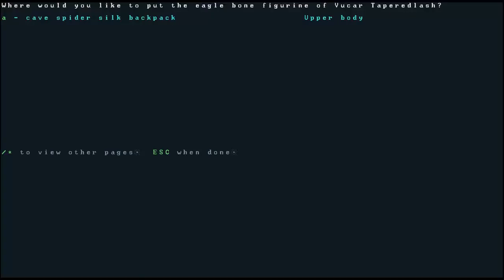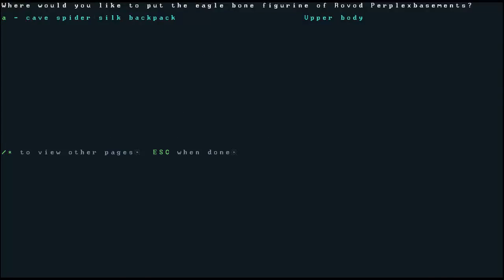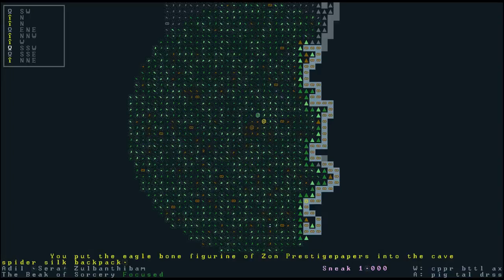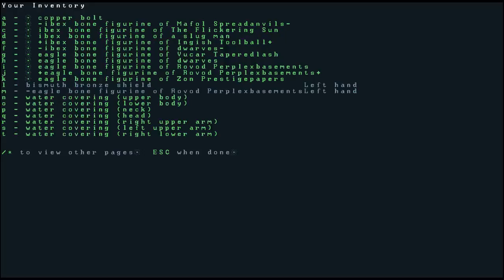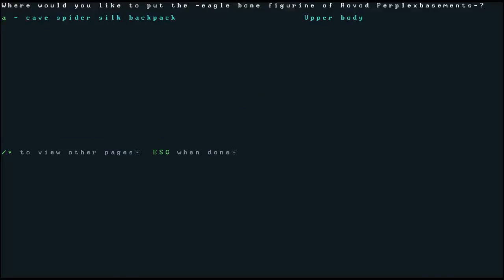Putting Bukhar tapered lash in the backpack, some dwarves in the backpack, Ravod perplex basements in the backpack — twice actually. I have the worst time trying to say Ravod perplex basements, that is such a difficult name. And finally we'll put Zon prestige paper in the backpack. Paging down again, we can see we still have another figurine of Ravod perplex basements in our left hand, so let's just take care of that and put it in the backpack too.